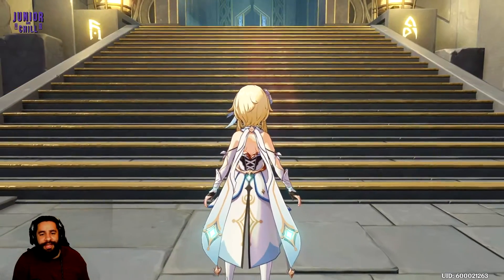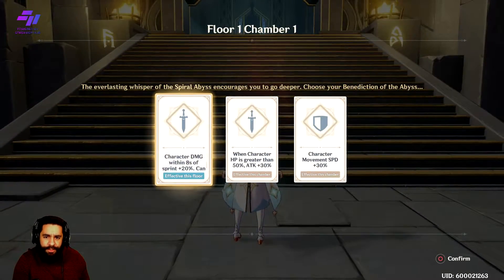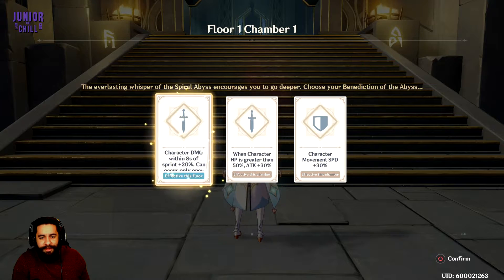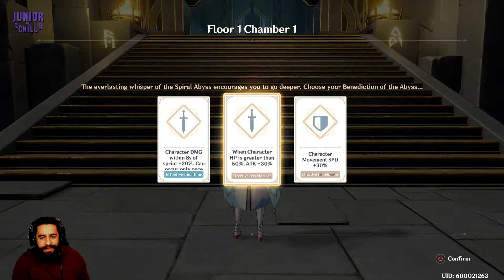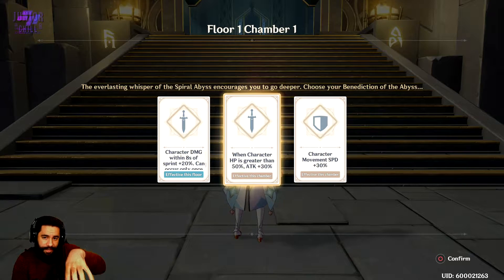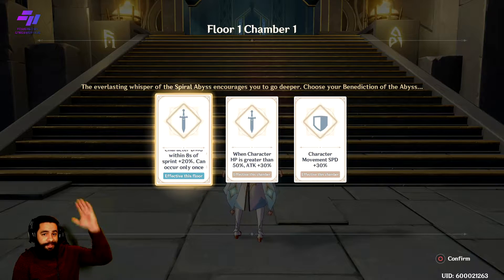Of course you're going to do gacha and most likely going to get more characters, so you should have an easier time with the more characters and options available to you. When you go to each floor, you're going to have an extra buff you can add to yourself. Some of the things early you might want to take, like an attack buff, which is really good. But the crappy part is this only works for this chamber. If it's a blue buff, that works for the rest of the floor, so pay attention to those and pick a buff that's going to last you.